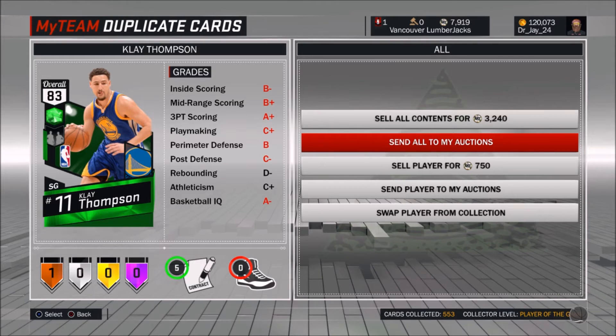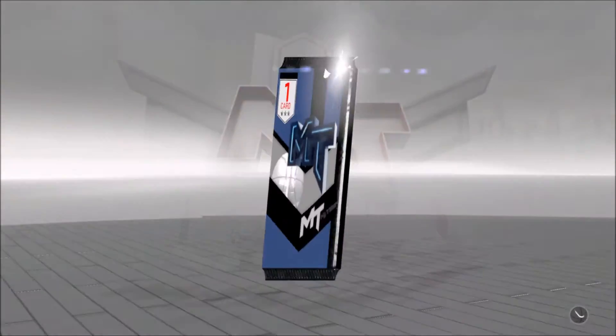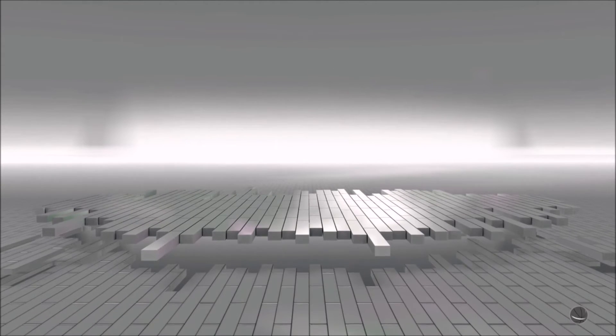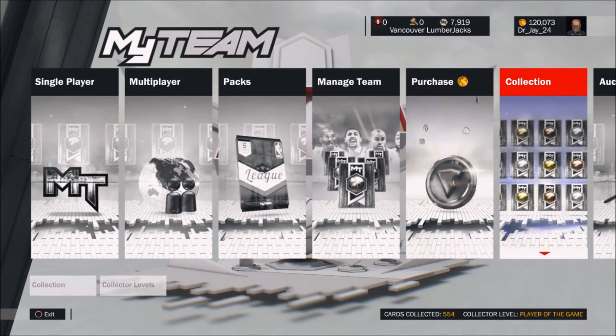We got a lot of cards — let's send them all to auctions, including Clay Thompson. Now let's go to the rewards queue and open up our Charles Oakley Ruby Power Forward, 87 overall. Let's go — boom! Charles Oakley! That's an awesome card. I love the rewards for this game, they're great. Robert Ori is the second player you receive, and I still have him in my starting lineup playing power forward.